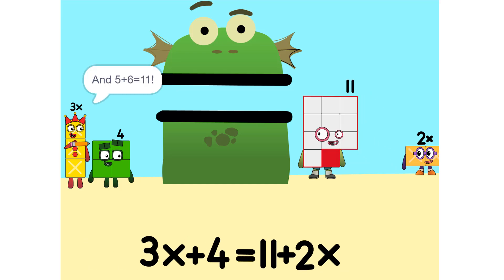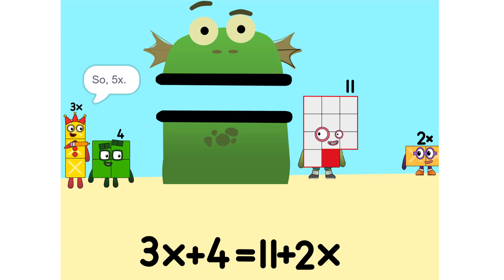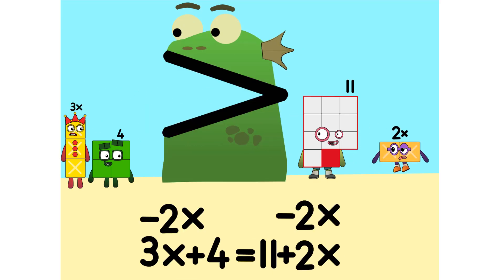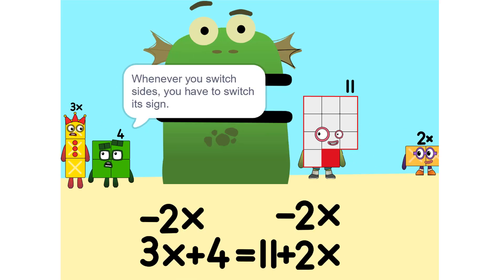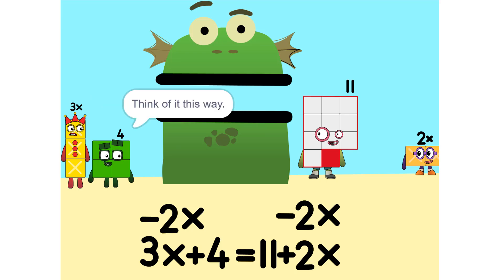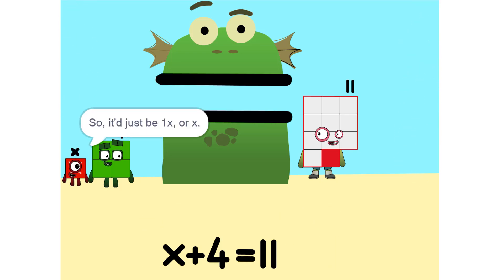And 5 plus 6 is 11. Now we have to move things around. We have to move this 2X to this side. So — 5X. Whenever you switch sides, you have to switch the sign. So if it's positive, it becomes negative and vice versa. Why? Think of it this way — you're subtracting 2X from each side. So it'd just be 1X, or X.